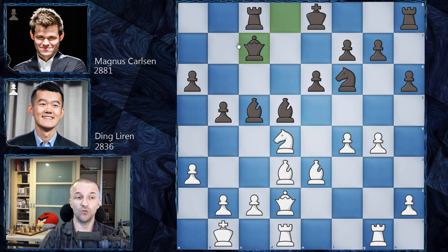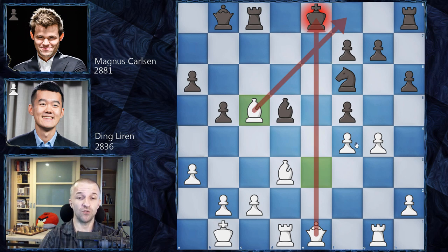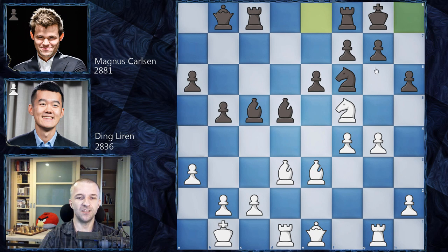Magnus plans to go to the b-file next move, but after Queen e1 he can't go for Queen b8 because the position is extremely rich in tactics. Knight f5 is one idea — the knight can't be taken because that would be check and crashing for White. If King f8 then Bishop c5, and after Rook c5 the queen gets pinned — a lot of trouble for Black. Castling is even worse because g5, h takes g5, and the knight can be sacrificed on g7 or h6.